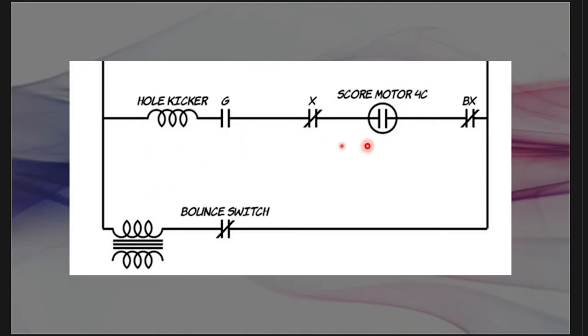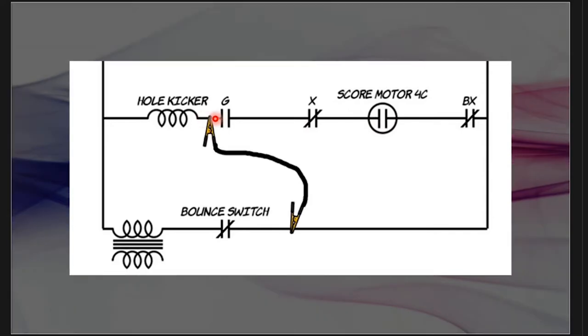What I'm doing with the alligator clip test is essentially testing each switch to make sure it is closed. I connect one end to the hole kicker solenoid and the other to the bounce switch — bypassing G, X, score motor 4C, and BX. If I touch the bounce switch and the coil fires, that tells me first of all that my coil is good. Then I know my problem is one of those four switches.